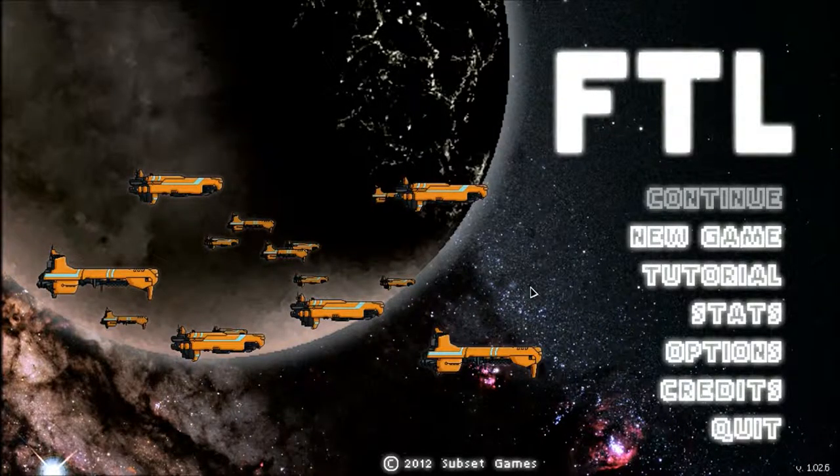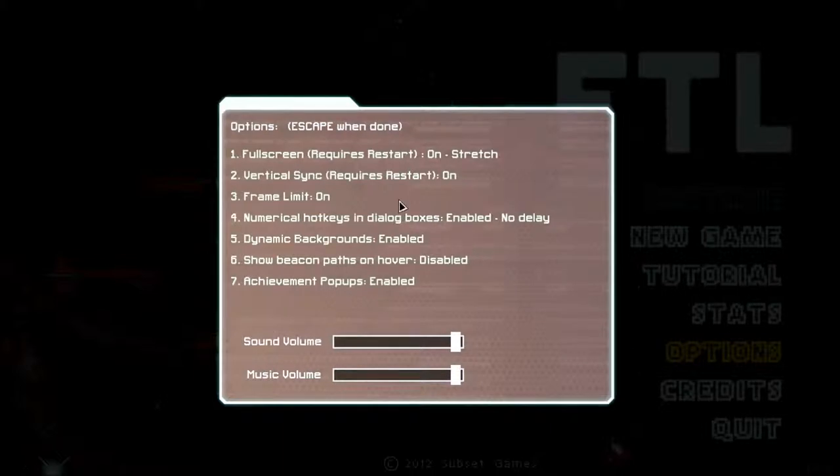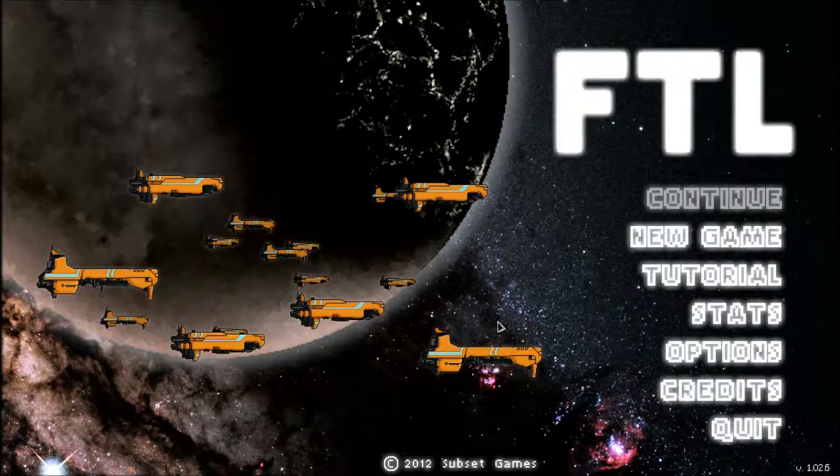Hello audience, this is HurtAssassin bringing you FTL, which is Faster Than Light I believe. I got this game recommended to me by quite a few people, so I finally decided to give it a try and I have no idea what I'm doing. I already enabled Vertical Sync because it was at like 2,000 FPS and I don't particularly feel like blowing up my computer.